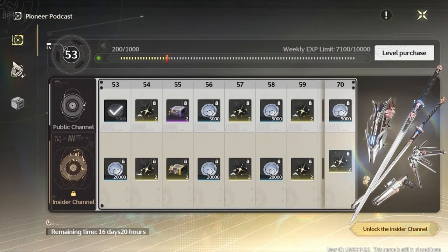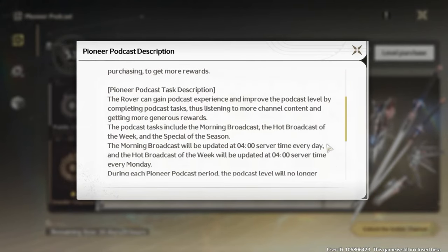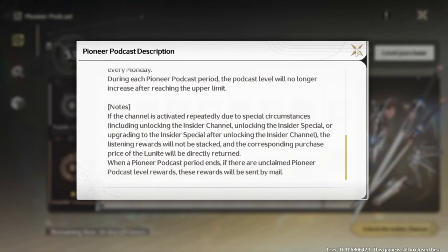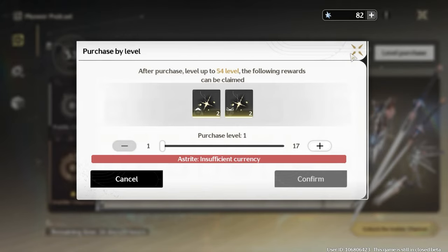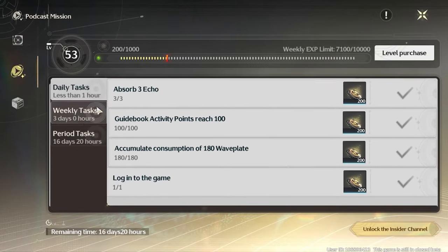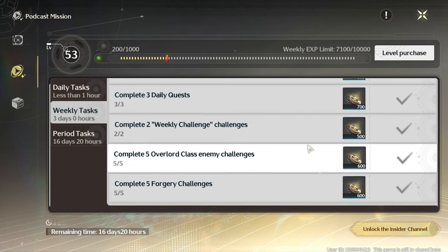The battle pass of Wuthering Waves consists of 70 levels — you can go up to level 70. The significant rewards you get are up to level 60; past that it's going to be just credits. This system already exists in Honkai: Star Rail's battle pass, but Genshin does not have this type. There are also some significant differences between Wuthering Waves' battle pass and Genshin/Honkai Star Rail that not many people have told you about.